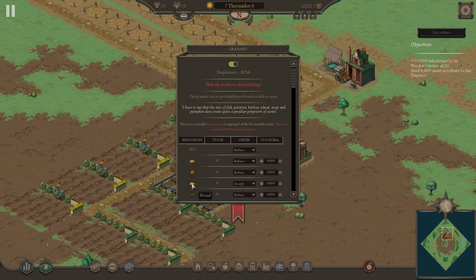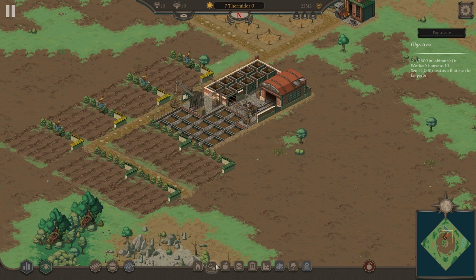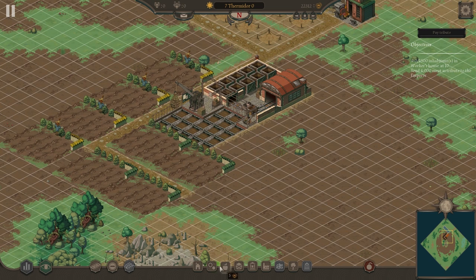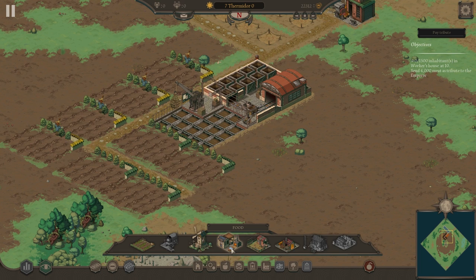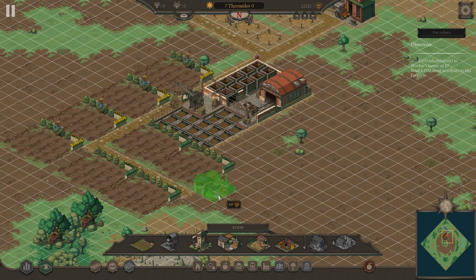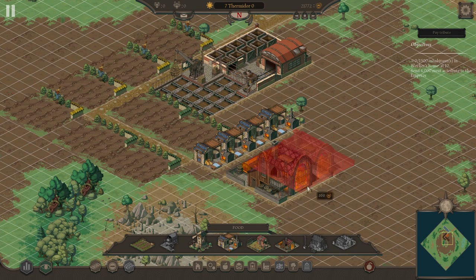I'll set beer to fill only half the warehouse for now. We'll probably need to import copper but let's see. Under industry and food, there's a bakery to turn our wheat into bread. There are also ranches, which create another type of food source — I'll leave those for now. Abbeys, if you didn't know, will create beer.